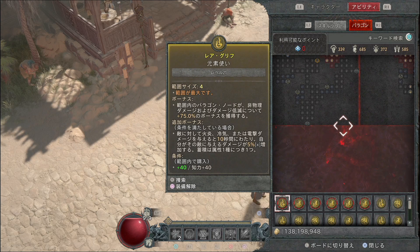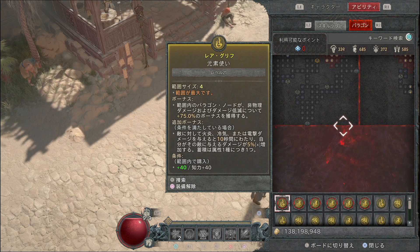最後にパラゴンボードをご紹介します。使うグリフは6種類で、1つ目は幻想使い（範囲内のパラゴンノードが非物理ダメージおよびダメージ低減について75%のボーナスを獲得）。追加ボーナスとして火炎・霊気・電撃ダメージを与えると10秒間その敵に与えるダメージが5%増加（属性1種につき1つ）します。